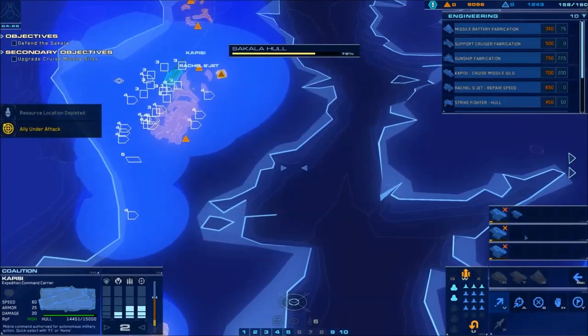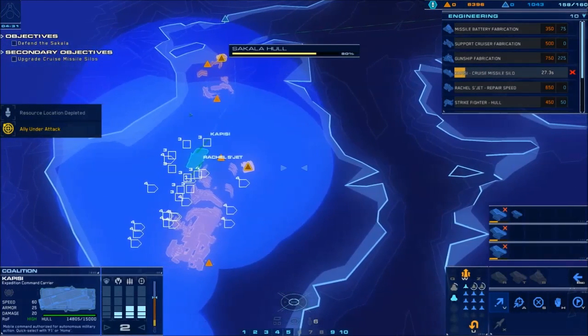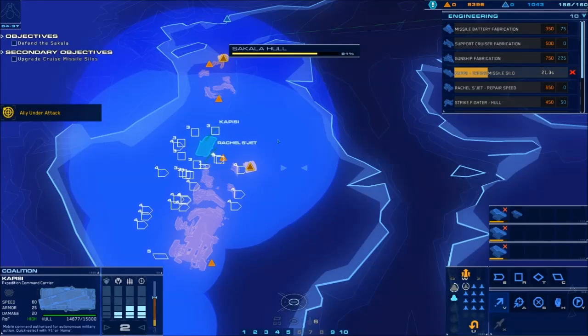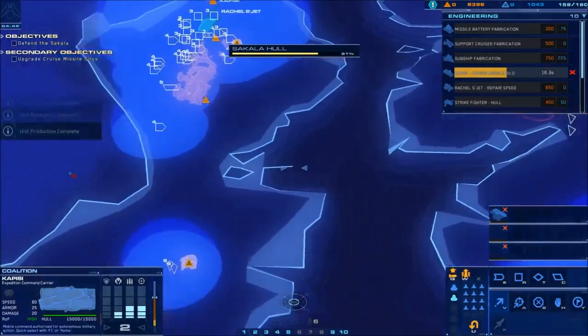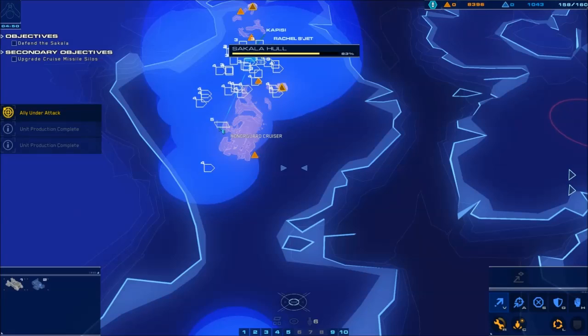Max out on as many railguns as you can. Don't forget cruise missile silo either. That hack upgrade allows you to hack cruisers. Like I said earlier, you want to try and hack some Onagard cruisers if you can. If you can't, it's fine. The more Onagard cruisers you have for the next mission, the better. If you're going for the perfect time, you'd be able to hack two Onagard cruisers along with the one you have and start the next mission with three.